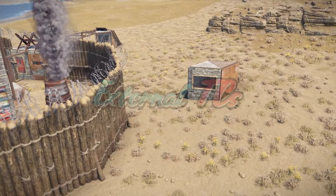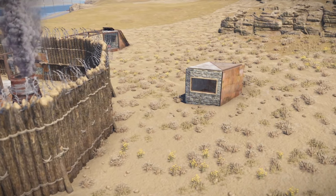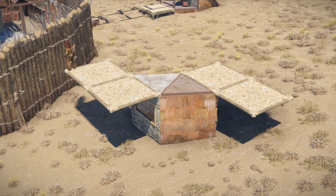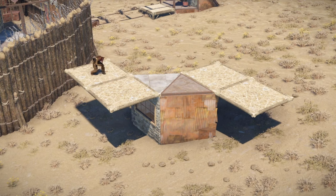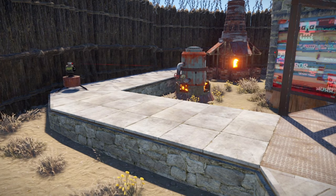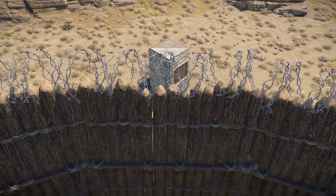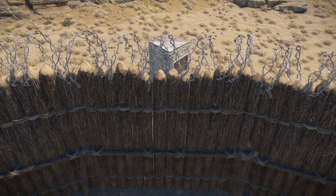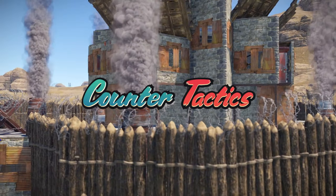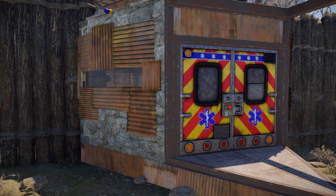External TCs: this should be an obvious one, but making sure you don't leave any gaps in your building privilege around your compound is critical. Furthermore, external TCs should be below the height of the high walls to prevent players from building twig to clear the barbed wire. Depending on the space, you may also consider extending your building privilege by placing extra foundations in your compound. Personally, I prefer using external TCs because if the foundations are placed too close to the high walls, it can make replacing them difficult.